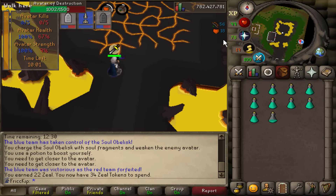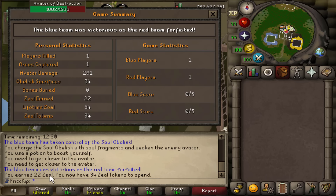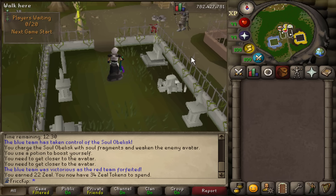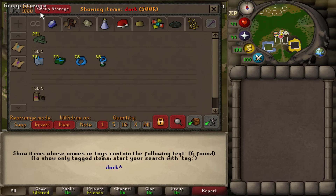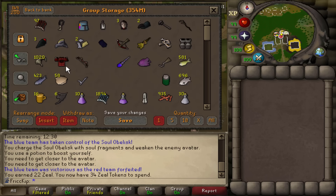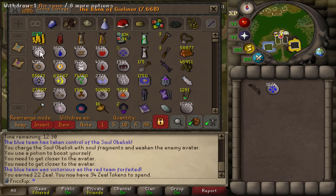We're going to end the first game here and see how much zeal I get — 22. I don't know if that's good or bad. I forgot to bring a dark bow and telegrab runes. I think I got one in the group storage — yeah, it's there. Glad we have that.